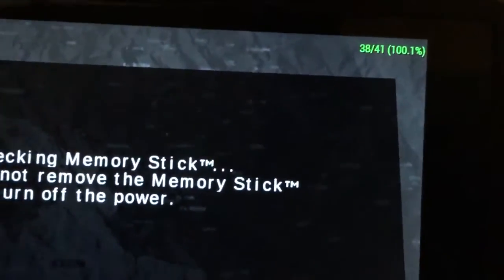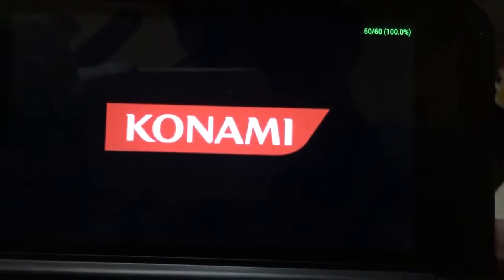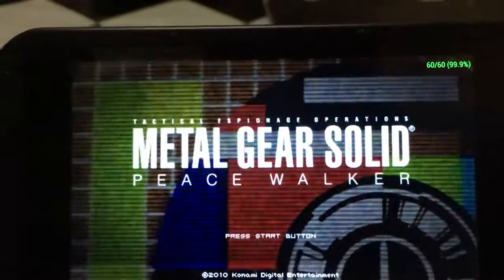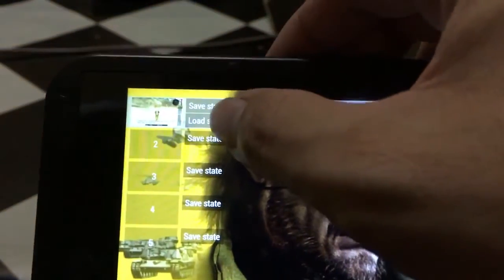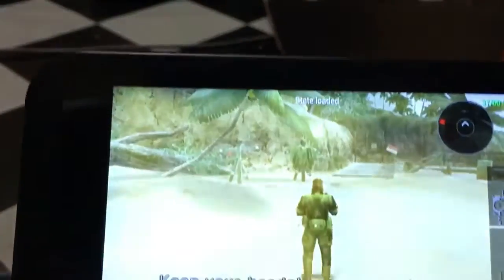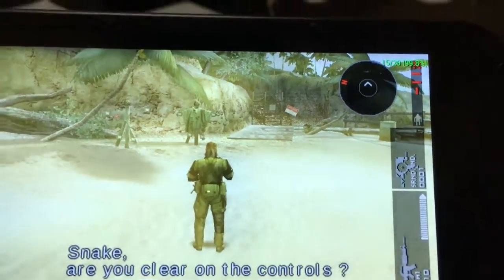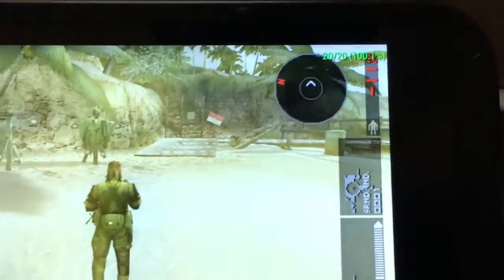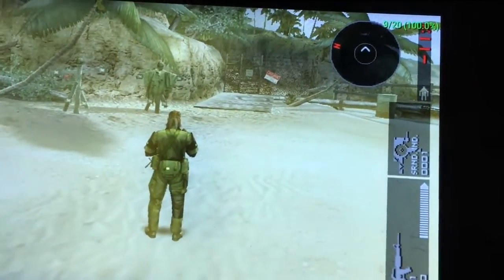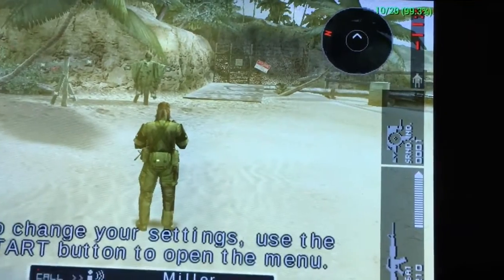Now let's try the game — Metal Gear Solid Peace Walker. Please take note of the frame rate counter on top. We'll try to load a stage right now, the first area in the game. Be mindful that this is in OpenGL mode. The frame rate is not very stable right now.